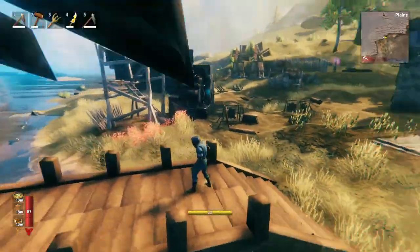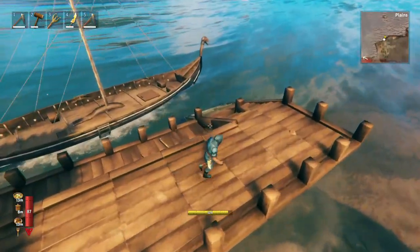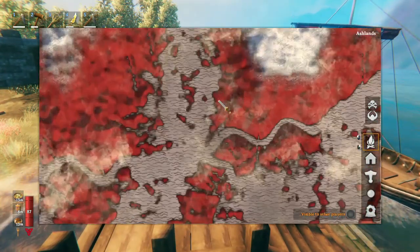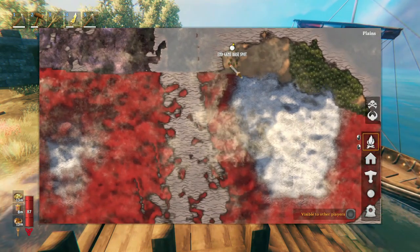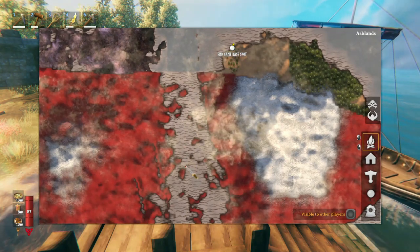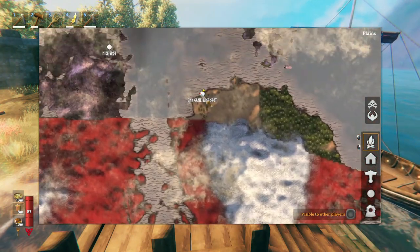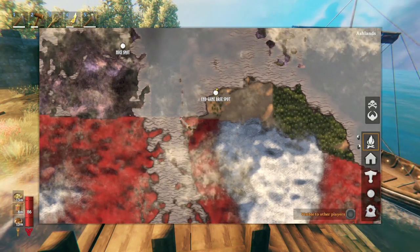Here's another forward base that's more extravagant. The idea here is to build a really expansive dock and fill it with a bunch of boats — maybe like seven or eight — and then once the Ashlands come out, we'll be right here and have a great forward base. If we go explore and die or whatever, it's fine because we'll go back to the base and have another boat to go back the way we came. You can make forward bases for biomes that haven't been released yet — just make sure that you keep the base a bit far away from the edge, and don't go explore the biome.